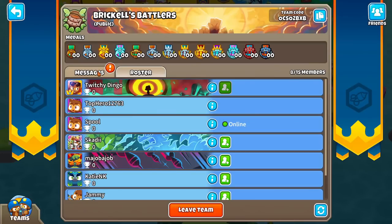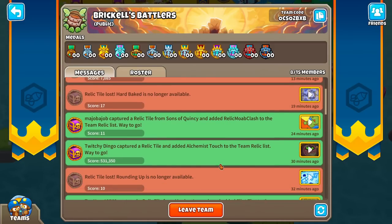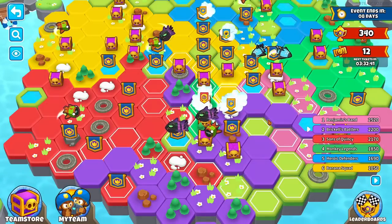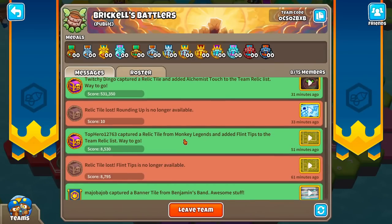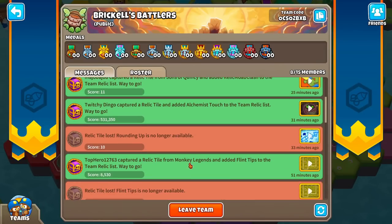We also have a messages tab. The messages tab is not for chatting unfortunately — it's a log that shows everything going on in the team. It doesn't seem like it shows updated scores or taking neutral tiles; it only shows taking or losing tiles from other teams. But look at all these relic tiles we just lost within the last 20 minutes. If you click one of these it should go to the tile — possibly a bug right now. It does show when you capture neutral banner tiles. Neutral tiles do not go in the log — it's only relic and banner tiles.